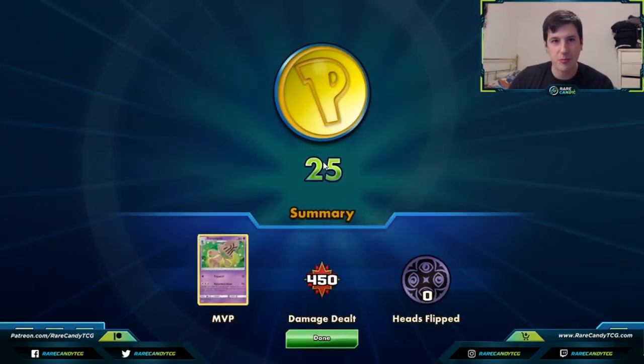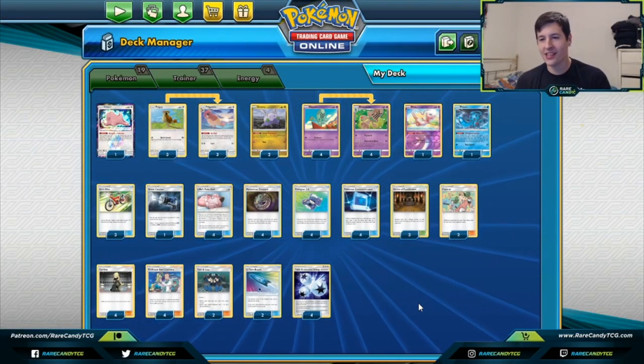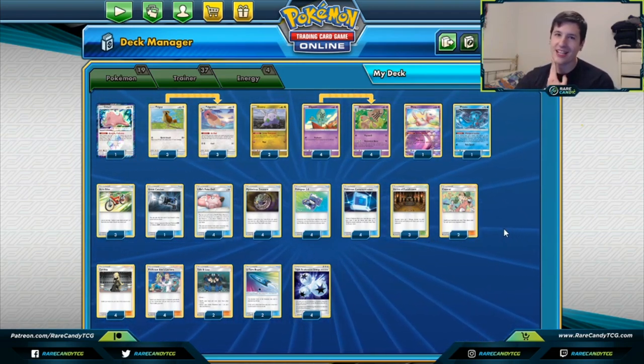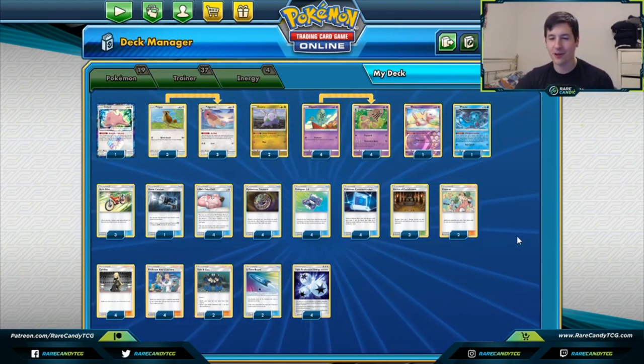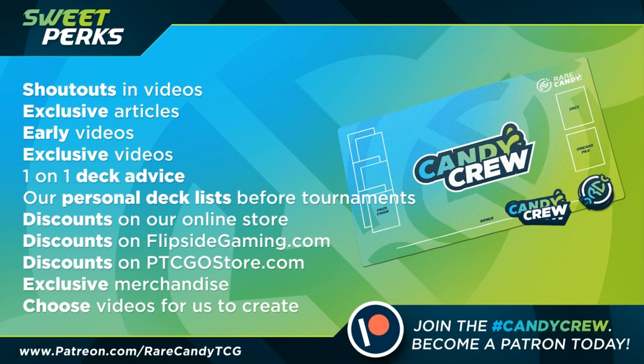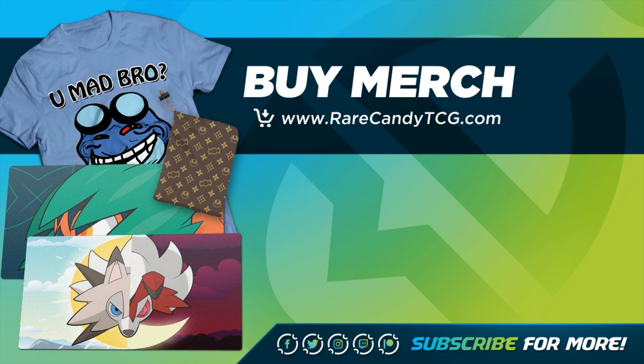So that's going to wrap up our look at Behemoth! I hope you guys enjoyed this video. As you can see, Behemoth definitely got a really big boost from Cosmic Eclipse. The deck still struggles sometimes — when you whiff your attachment for the turn your opponent can kind of explode and run over you — but if you can consistently stream those Triple Acceleration Energies you're usually in good shape. Definitely a much better deck than it was before, so feel free to try it out. If you enjoyed this content, like and subscribe, consider supporting the channel at Patreon.com/RareCandyTCG, or pick up some merch at RareCandyTCG.com. Thanks so much for watching and we'll see you next time!